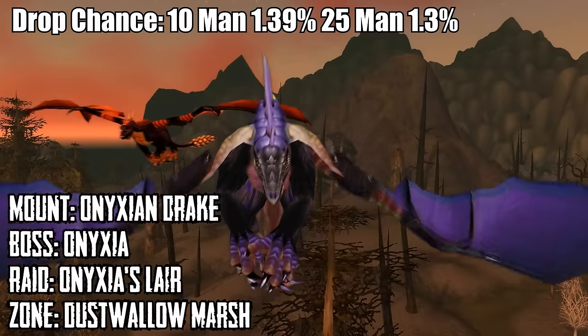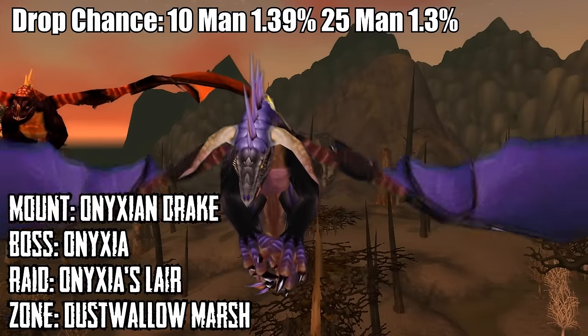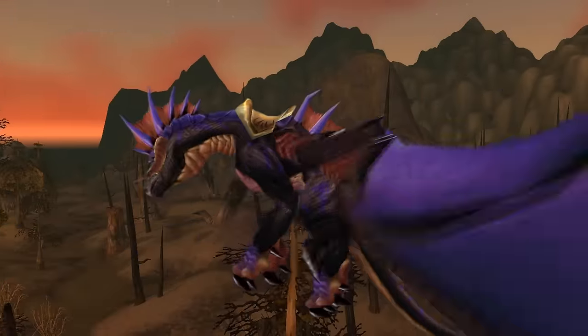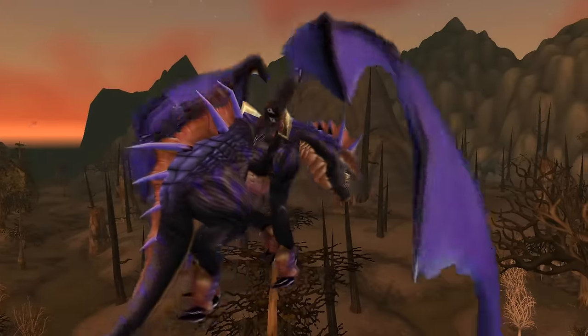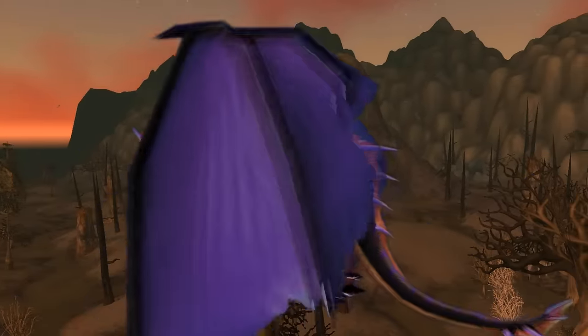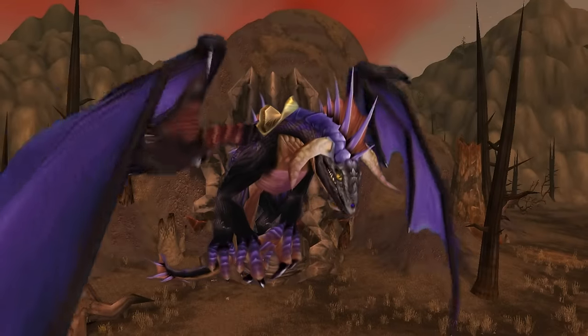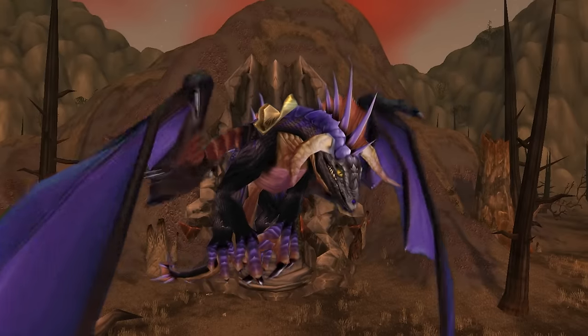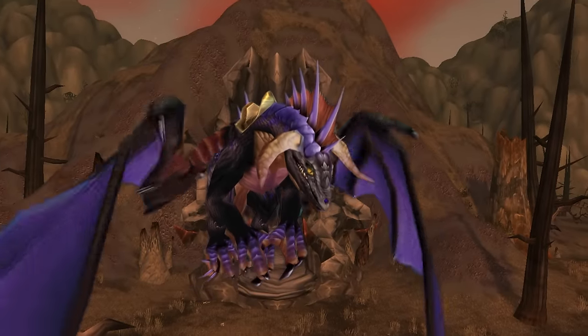Number 9 is the Reins of the Onyxian Drake, which has a 1.39% chance of dropping off of Onyxia on 10-man mode and a 1.3% chance of dropping on 25-man mode. This mount can be acquired by defeating Onyxia in Onyxia's Lair in Dustwallow Marsh, and to be honest, it is probably my favorite of all the regular drakes, simply due to its sense of uniqueness.